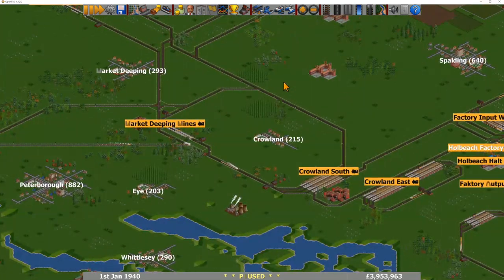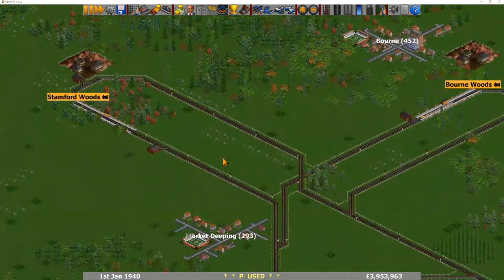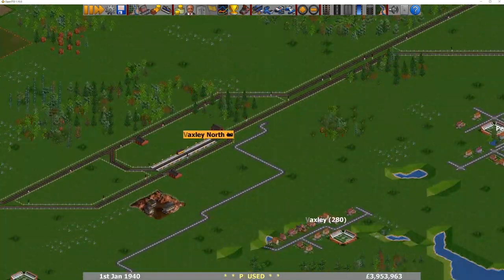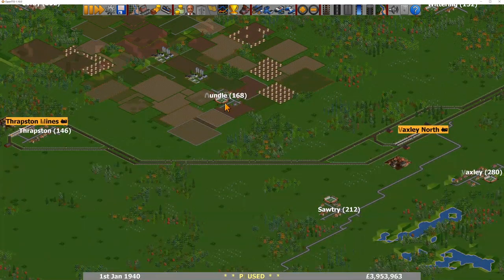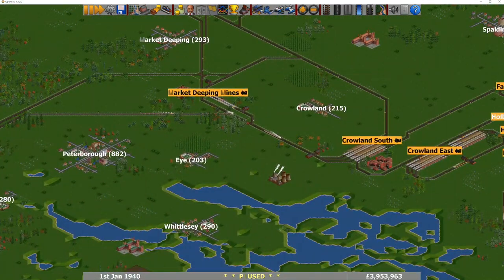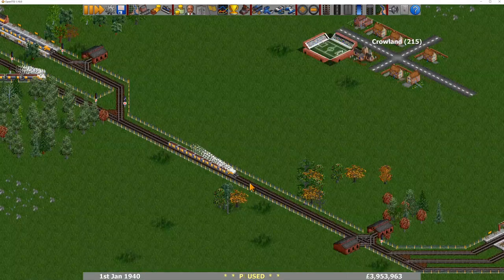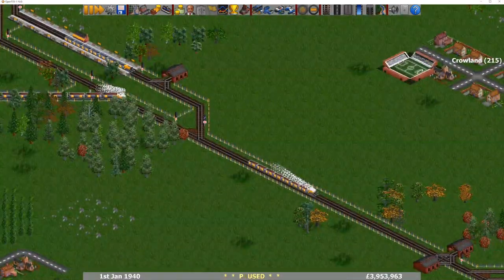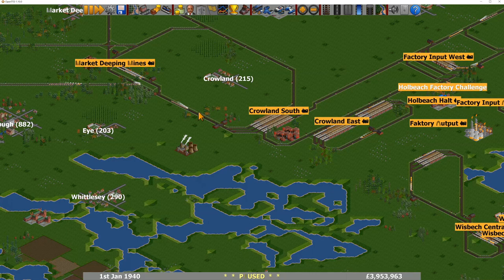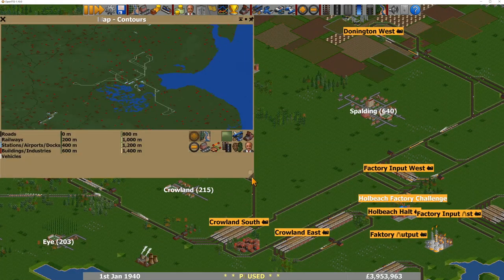The only thing is if you get a few loops coming into the same place — for example you've got the Bourne loop, the Stamford loop, these two loops that link into one, all looping round into this one big loop at Crowland South. That means you may get a lot of trains all trying to get down this one piece of track, so you may find you need to expand those sections. You could get a little bit of bottleneck on those networks in the future.